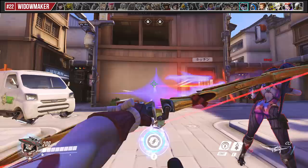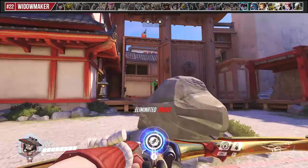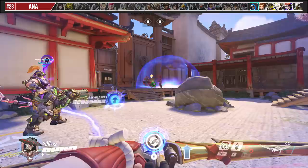If you put a Hanzo and Widowmaker of equal skill up against each other, Widowmaker would theoretically have the advantage because of hitscan compared to Hanzo's projectile. To minimize this, you need to abuse Sonic Arrow to allow you to pre-fire arrows just before she peeks.